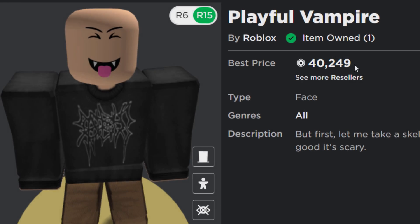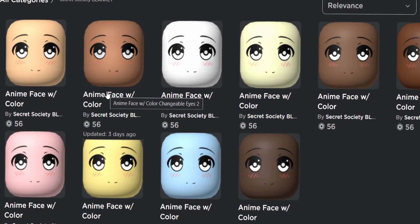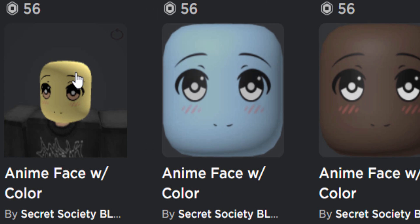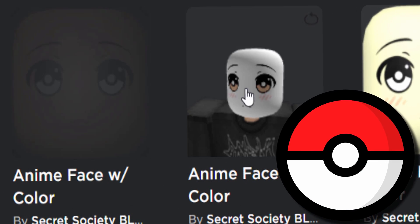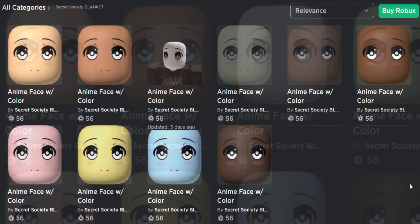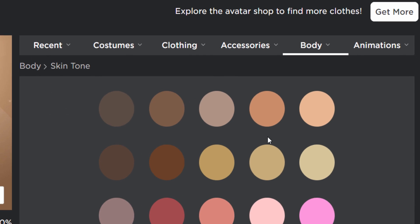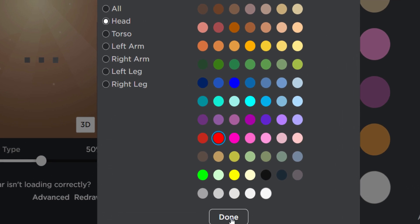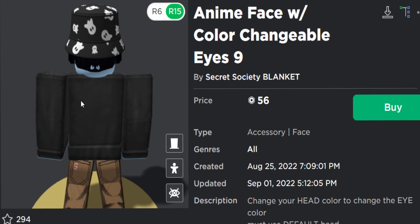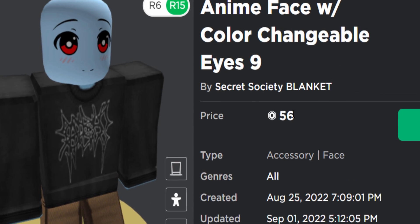Moving on, we also have the anime face with color-changeable eyes. That's very creative - depending on what color your avatar's head is, that is the color the eyes will become. Also, the eyes kind of look like Pokeballs. I like the fact they are in all different types of skin colors, even unusual colors like blue and pink. If I make my avatar's head bright red and wear this, my eyes should be red - there you go, like a vampire - and the rest of my avatar has blue skin. These ones are really decent because they don't have a band or notch at the top. Very good quality and a bit cheaper too.